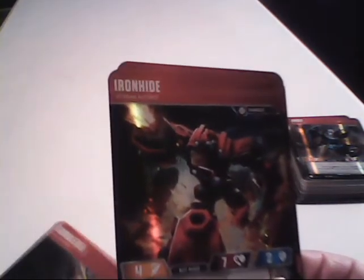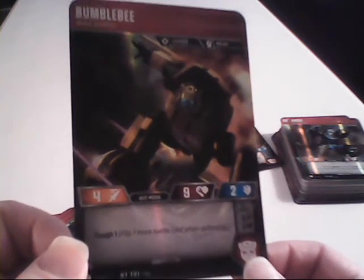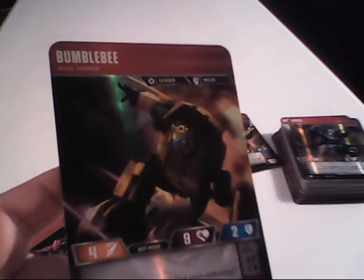Let's start by taking a look at the four cards from the starter deck. We'll go in numerical order, starting with Bumblebee Brave Warrior. This is his bot mode. His traits are listed as Leader and Melee. He has nine hit points on both sides. In robot mode, he has four attack and two defense; in alt mode, he has three attack and two defense. He costs six stars to deploy on your team.